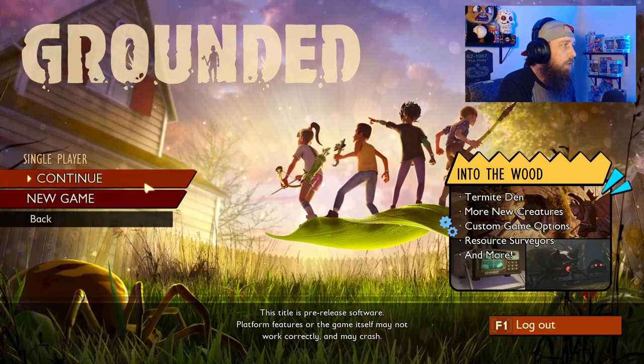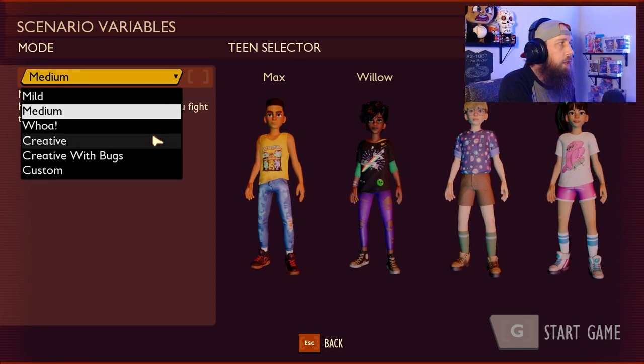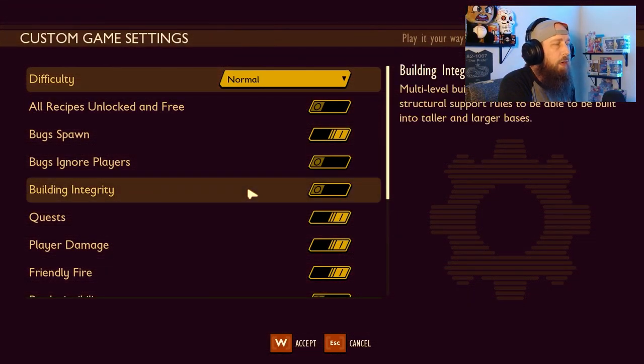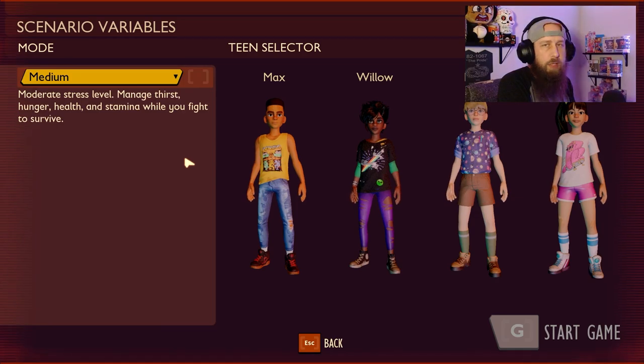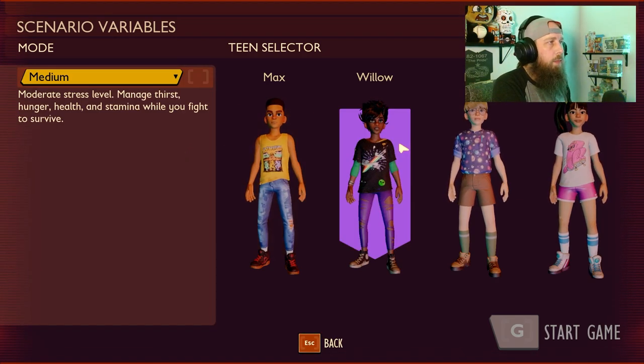So you're going to start in single player — you'll go new game — or multiplayer if you're playing with friends. The first thing you want to do is select your game mode. They have a new Custom mode where you can customize everything, but for this video we're going with medium mode, which is right in the middle. You have mild, medium, and woe mode.